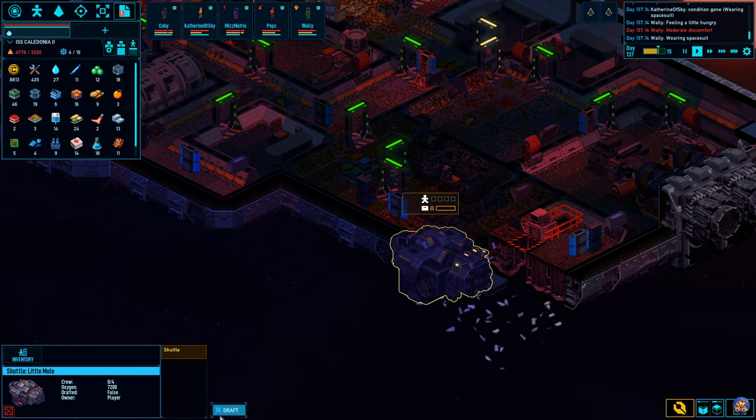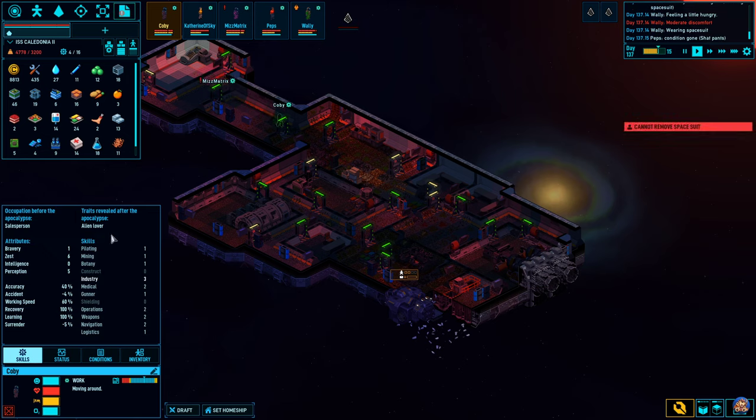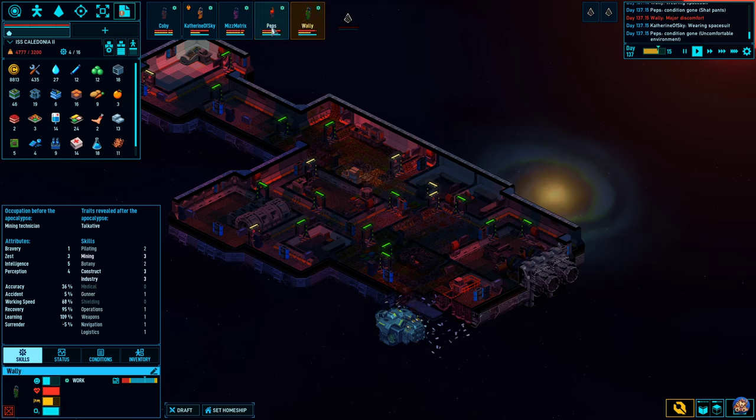Undraft, undraft, and undraft. Who's this guy? Kobe — he's an alien lover who used to be a salesperson. He has very broad skills but he's quite good at industry. He cannot construct anything. He used to be a salesperson, of course he doesn't have any intelligence. But he's got quite the amount of zest perception and he's not very brave. For having such a high intelligence, Wally, you have a surprising...